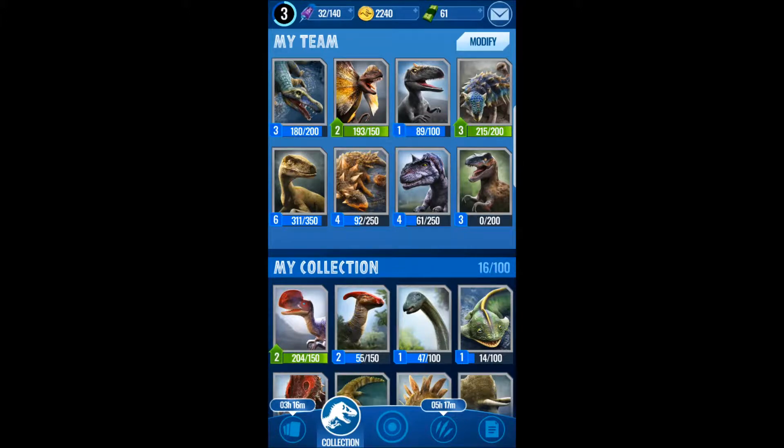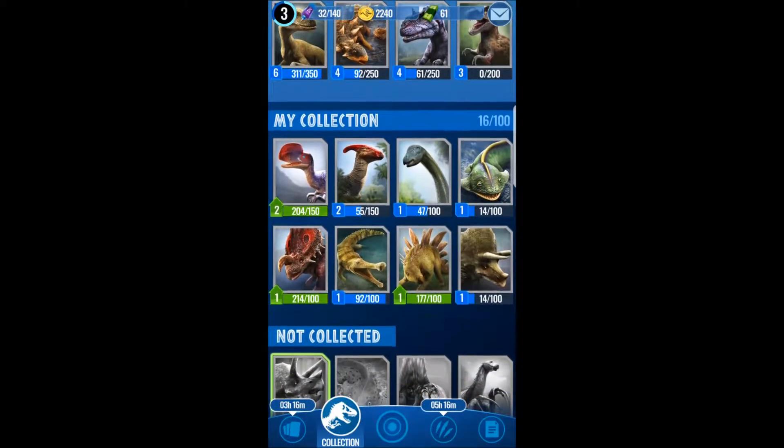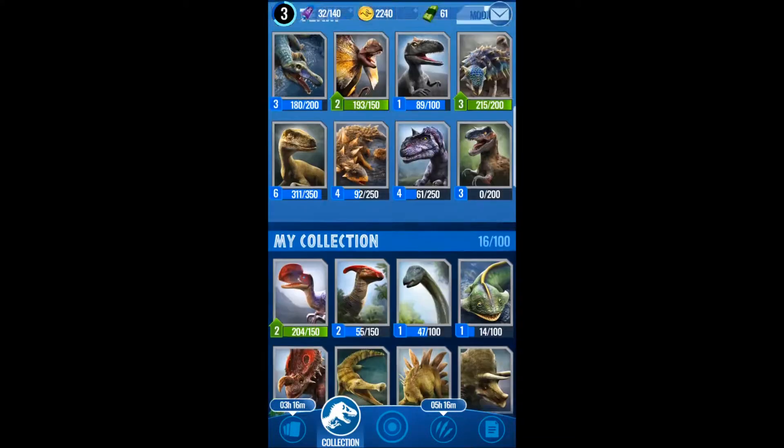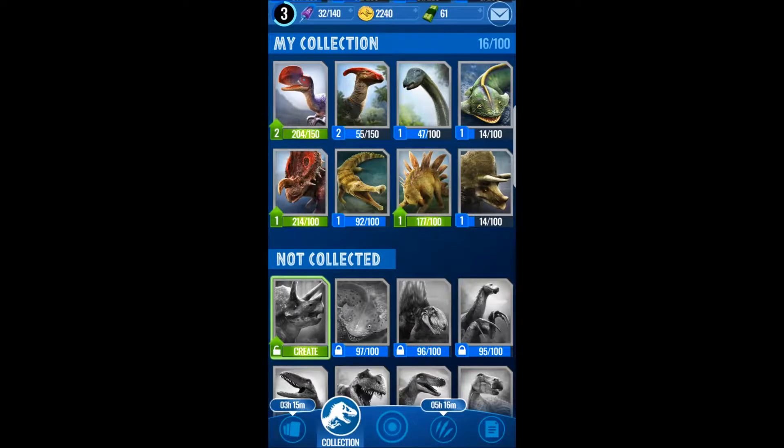You've also got cash to the side of that, which I haven't used yet. As you can see, my team — those are the dinosaurs I take into battle. To take dinos into battle, you have to have four dinos first. There are also two types of training before you can get into real battle. Get out there, get some real dinos, and you can see the rest of my collection here.